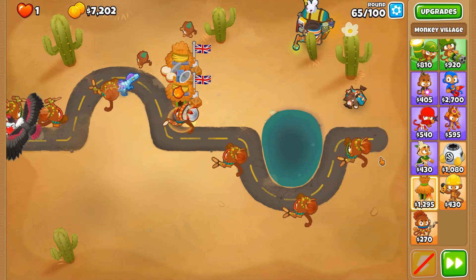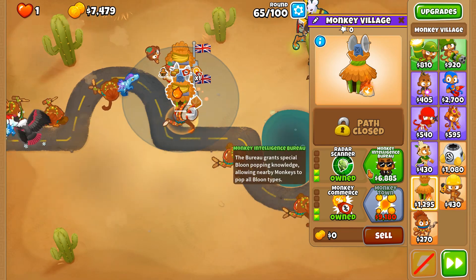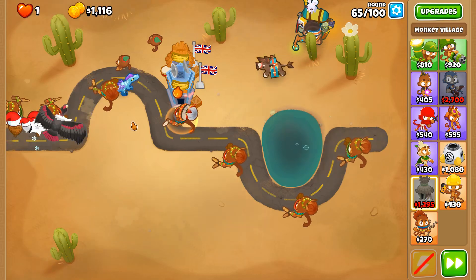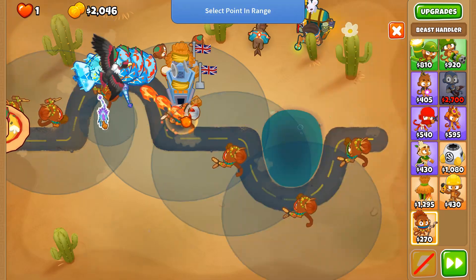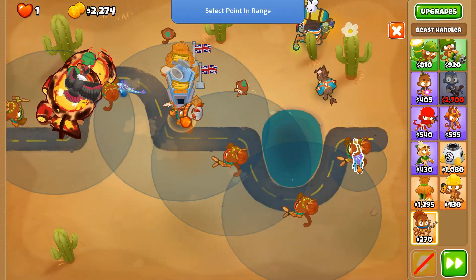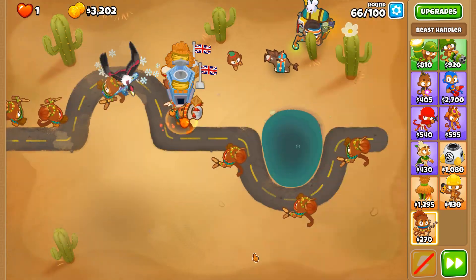Jungle Drums is needed. We'll just buy MIB now so we don't have to worry about it later. We've got the Beast Handlers we require down; we can move our dinosaur almost anywhere on the track and we'll be able to attack ZOMGs. Our next course of action is trying to slow down balloons — we need Absolute Zero, Balloon Sabots, and Relentless Glue.